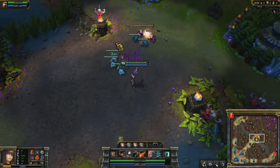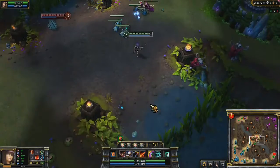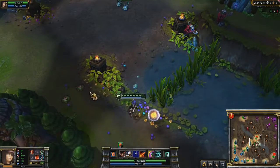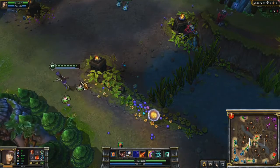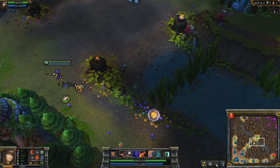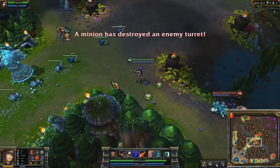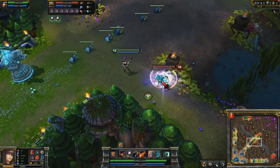If you take middle, you can use the cliffs around the river to escape ganks. You should usually wait in the brush before you jump over. Your opponents will have to commit to either side of the cliff, giving you the option of simply running or using 90 Caliber Net to escape. In some cases, you can prepare Yordle Snap Traps on the other side to make your escape even easier.